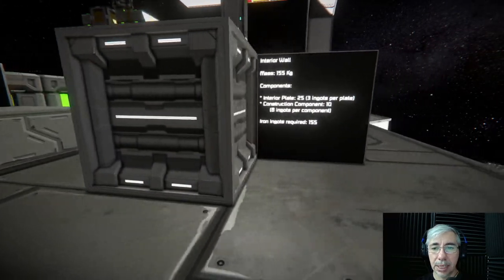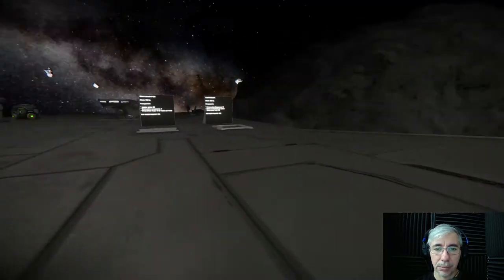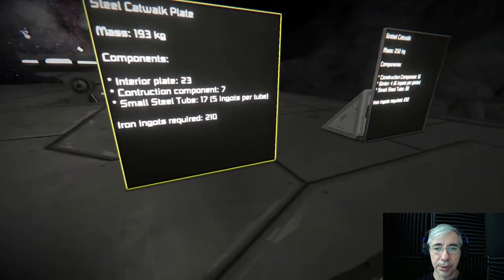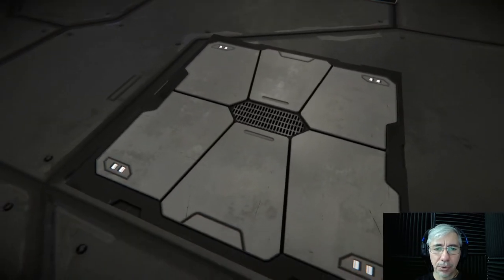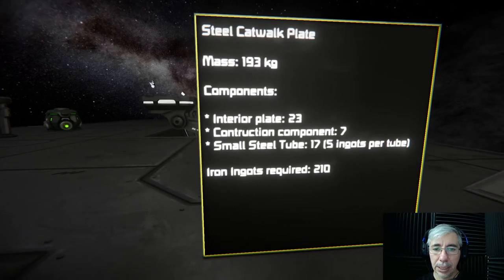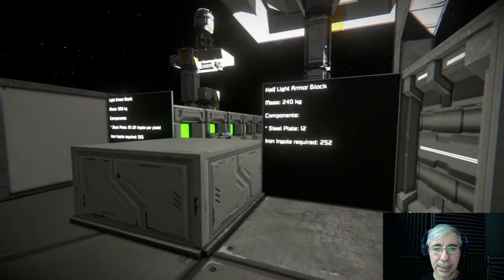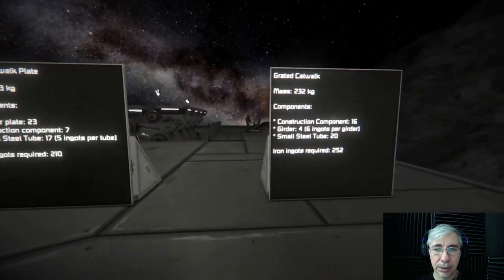At 210 iron ingots, the steel cut wall plate is still more expensive than the interior wall — which was also surprising to me. I would have guessed the steel cut wall plate would be cheaper. It does provide airtightness, but it's still more expensive than the interior wall, even though it's cheaper than the half armor block.